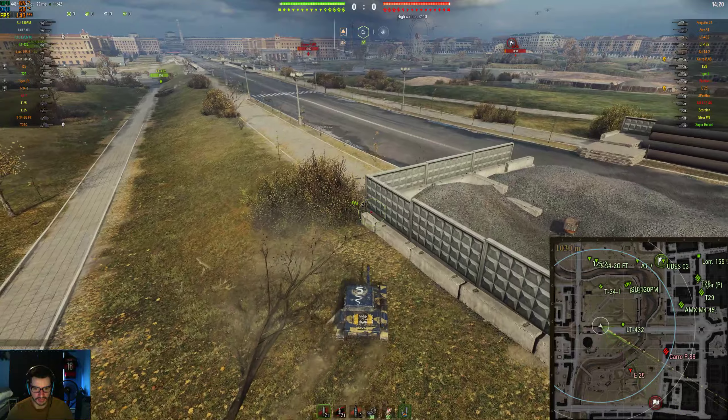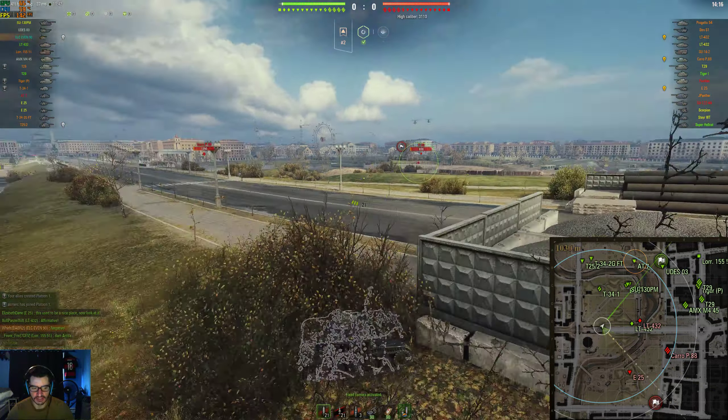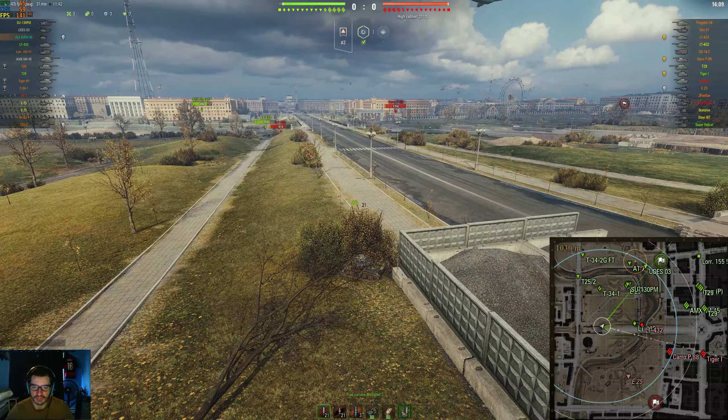This is the bush I found right here. It's really good because you have the wall there so you have some hard cover. With the EVEN 90 you can usually get here without getting lit. I pop into this bush and sit right here - you can spot a good amount from here. You can spot the Karo over there.